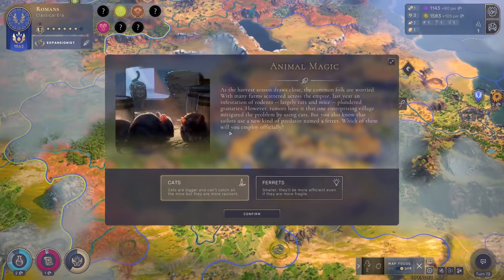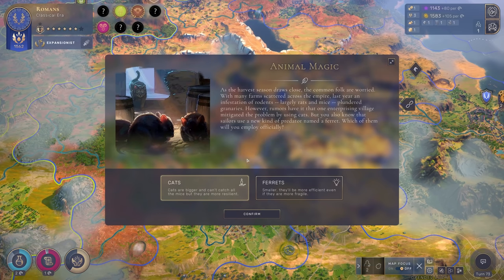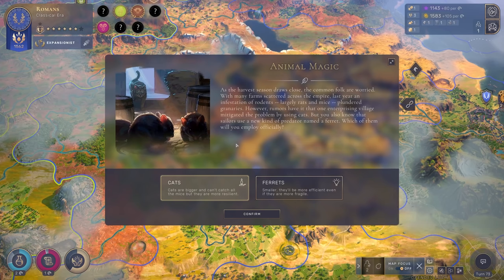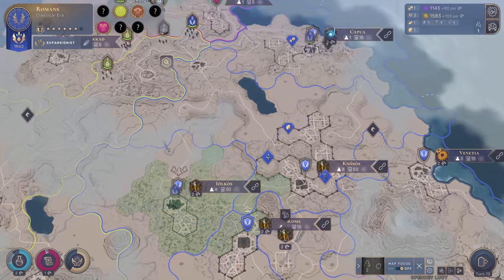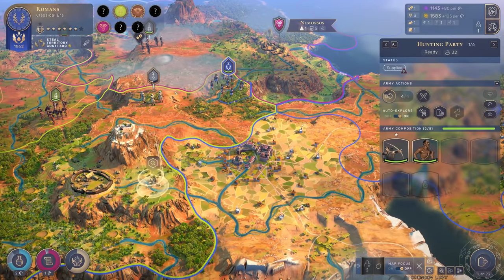We have a grievance event: Animal Magic. As harvest season draws close, an infestation of rodents has plundered granaries across the empire. Rumors say one village mitigated it using cats, and sailors also use ferrets. Which will you employ? Cats! Cats are awesome - so we make cats the public animal mascot of the Roman Empire.